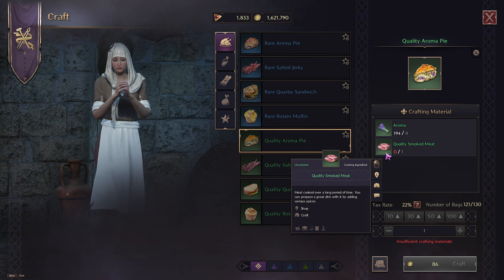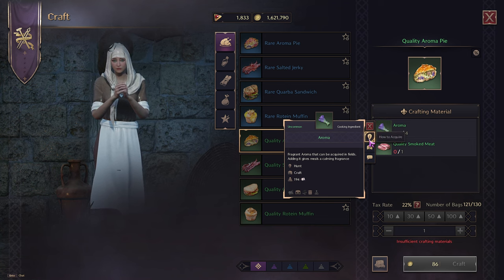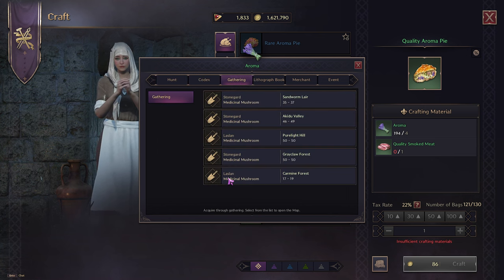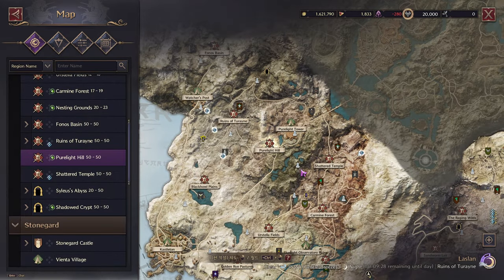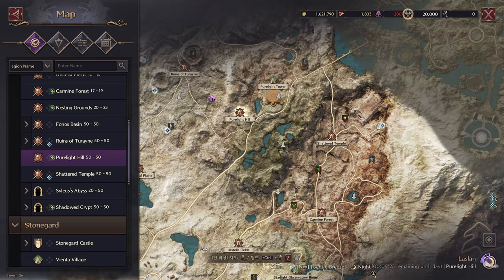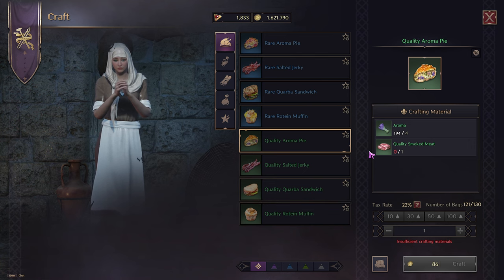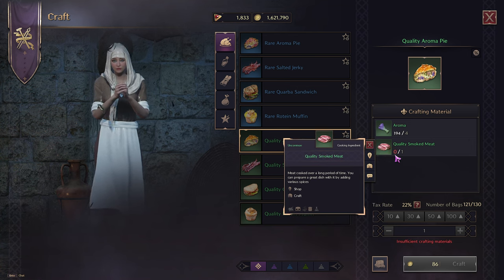To make the blue aroma pie you're going to need four aromas and one quality smoked meat. The aromas can be found by clicking the item and selecting 'how to acquire' — it tells you where to find them. My favorite place to go is Pure Light, up on the northwest side of the map. This is where I do 90% of all my farming for materials. Quality smoked meat you can buy from the guild hall.